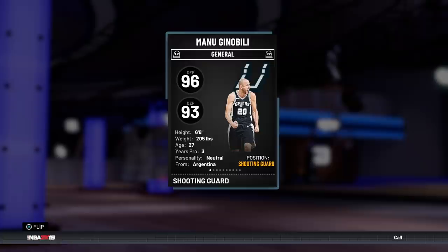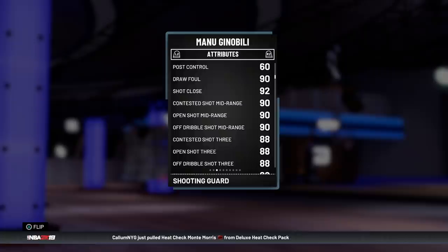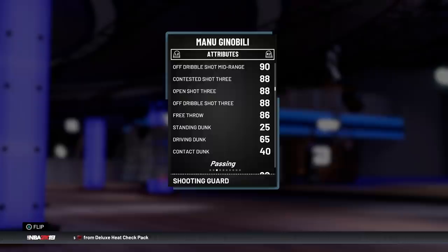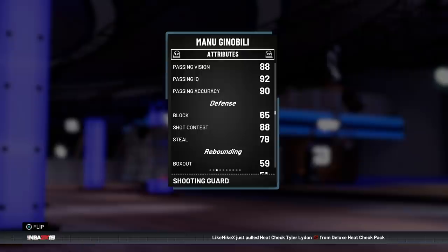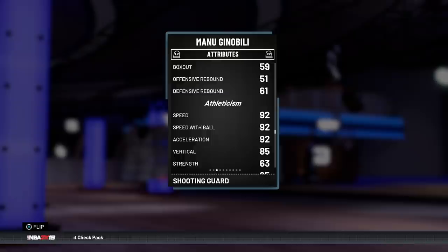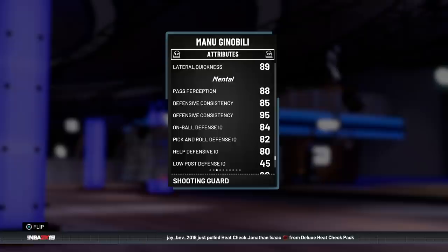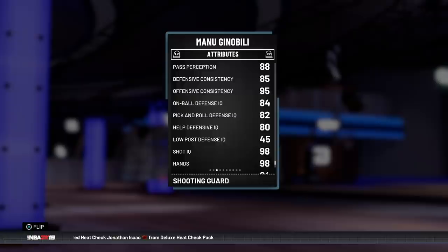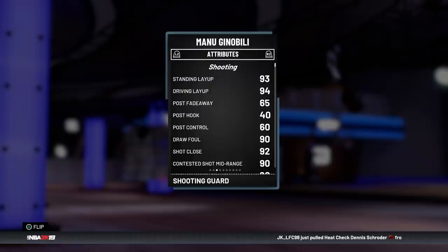Let's dive into the stats. He's 96 offensive overall, 93 defensive overall, 6'6", 205 pounds. 94 driving layup is looking great, 90 draw fouls is really nice, 90 mid-range and 88 three-point are definitely usable. 86 free throw is not too bad. The dunking is not really there at all. Passing and ball control is elite - 92 ball control, passing basically all in the 90s. Defense went down but still not too bad: 88 perimeter defense, 78 steal. Athleticism stays amazing with 92 speed. Top to bottom, this card is still looking pretty good.